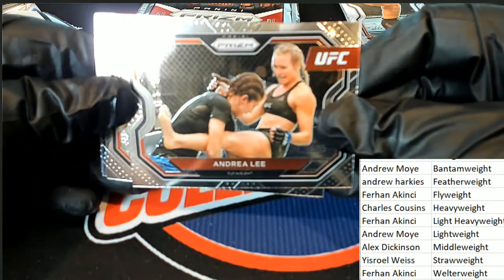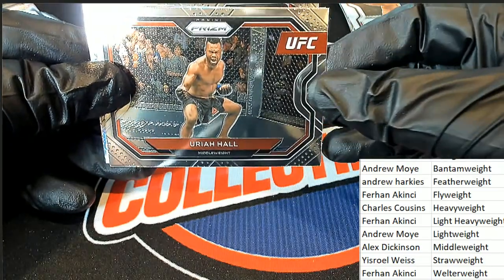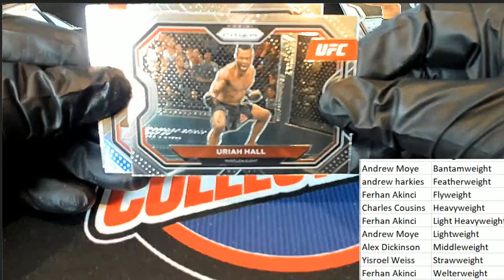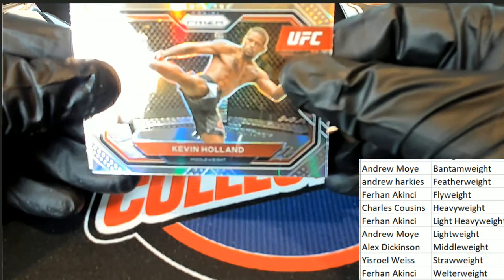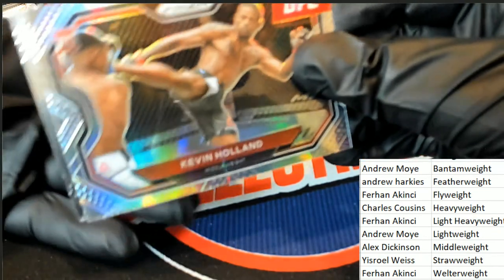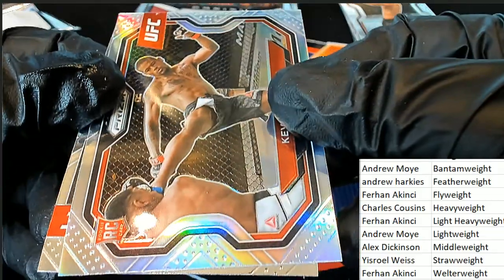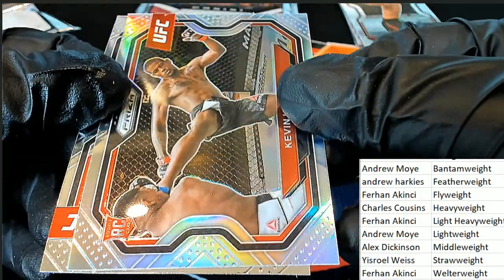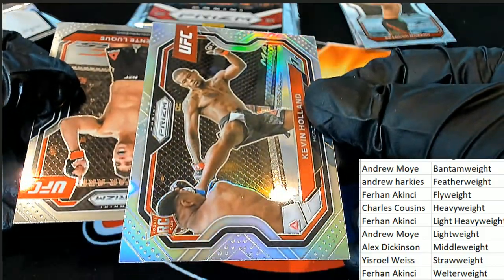All right, nice Andrea Lee. Silver — it's not numbered, Seth, I can tell you it's not. A lot of greens are numbered to 75, but that was a pulsar. Here is Kevin Holland silver rookie.